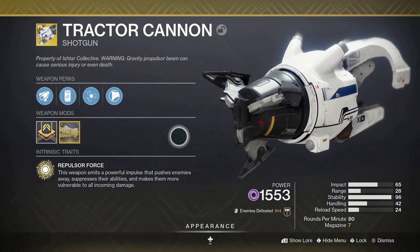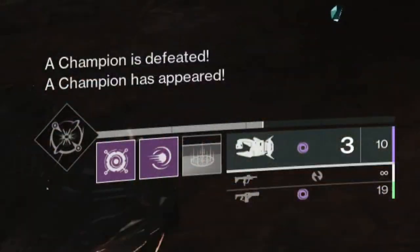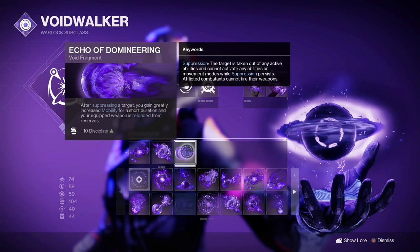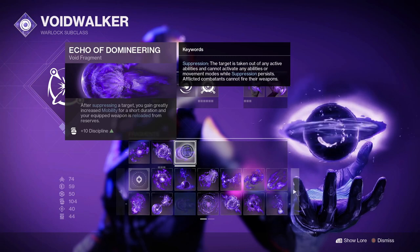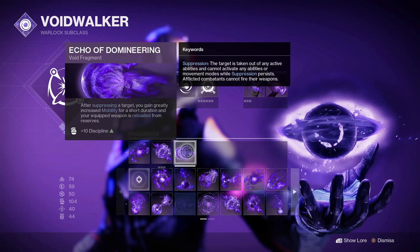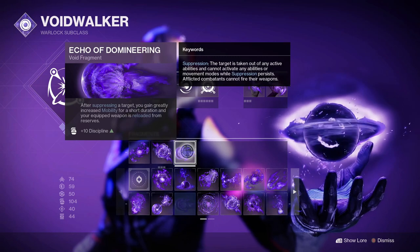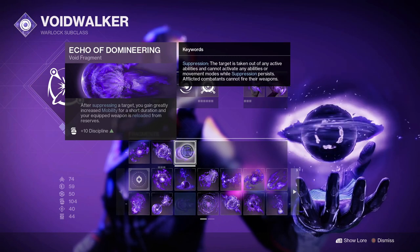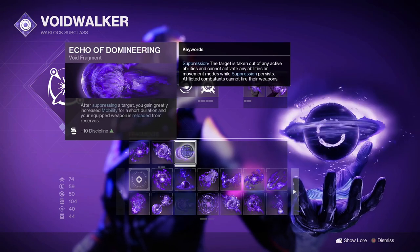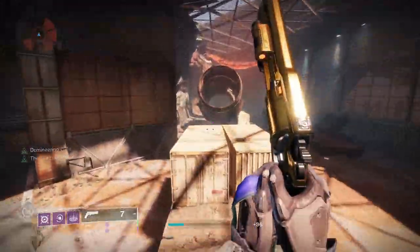As soon as I started using it, there were two things I immediately thought of. Firstly, Energy Vampirism — every time you suppress a target, you gain energy for your melee ability. But this is the thing that turns it into the funnest gun in the game: Echo of Demering. After suppressing a target, not only is your weapon auto-reloaded for you, but also you get a mobility boost, meaning you get two speed boosts from it. And my God, is that just so fun. The sheer speed you travel at — even fighter jets can't catch up with you. It's insane.